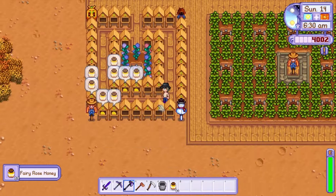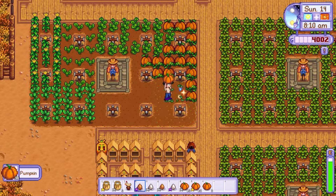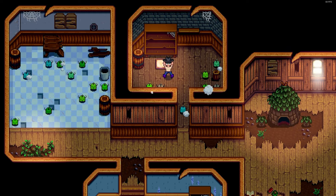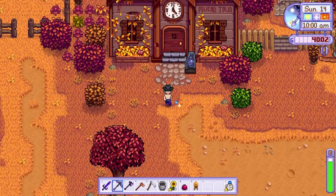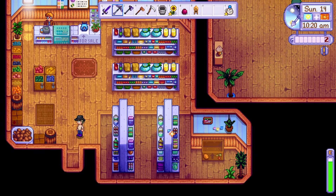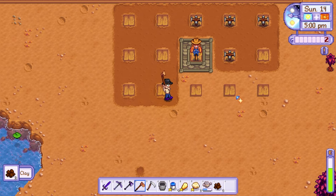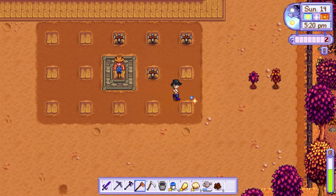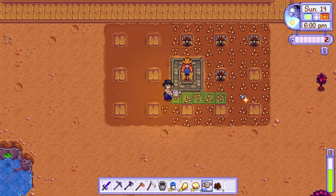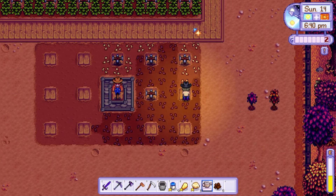On day 14 I received my first lot of fairy rose honey and I was so excited. Not only that but my pumpkins had finally grown too. After a quick harvest I rushed to the community centre to restore the pantry and unlock the greenhouse. I then headed to Pierre and purchased two apricot saplings — my idea for the greenhouse is to have three of every fruit tree, and I already had one apricot sapling from the traveling merchant. When I returned to my farm I had leftover pumpkin seeds so I decided to expand my farm and create a little pumpkin patch at the bottom.